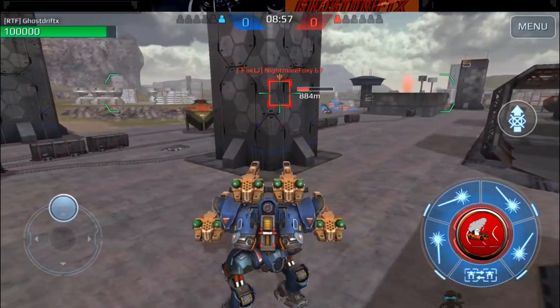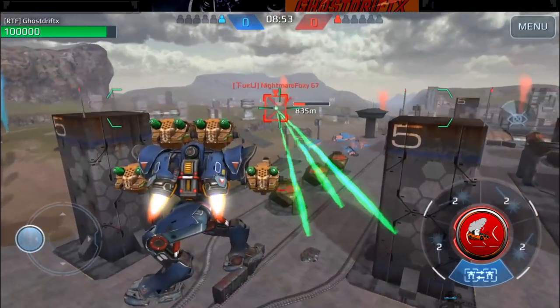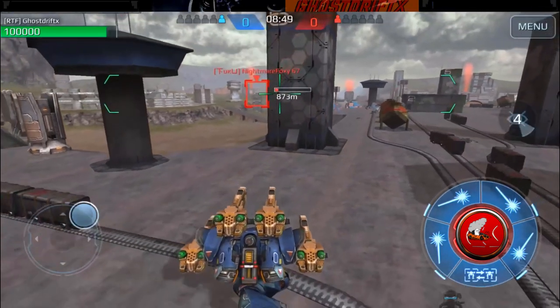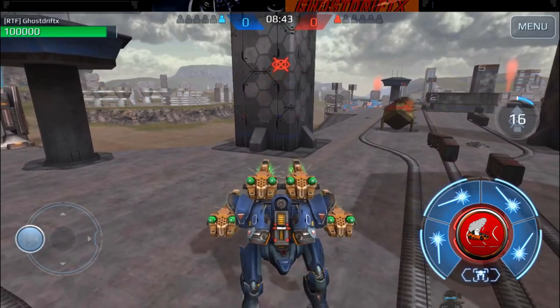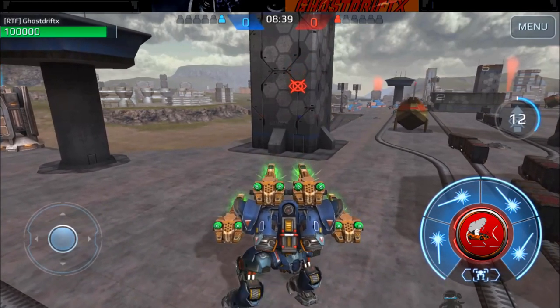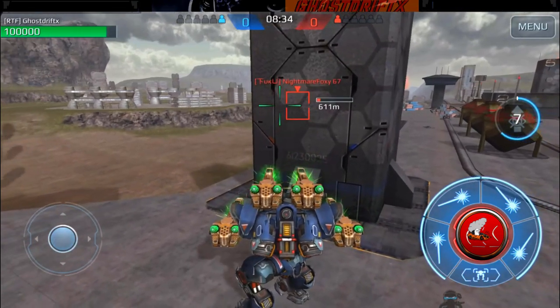Later in this match we're going to hit a Griffin and a Raven. I don't know if the Raven has more or less armor than the Griffin - it may have less. They tend to give it less armor because it can jump more. But we get to see this against a heavy, which is the Griffin, and it does quite a bit of damage. It's on a bot that's fairly mobile.